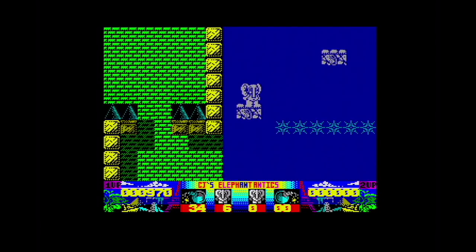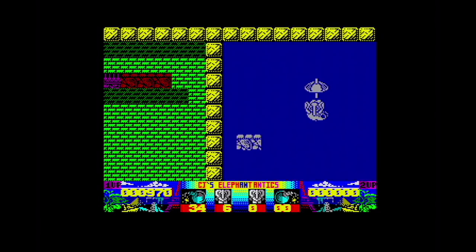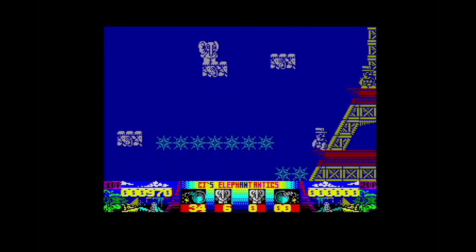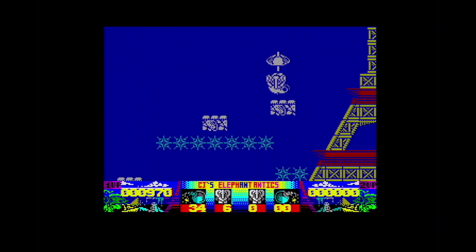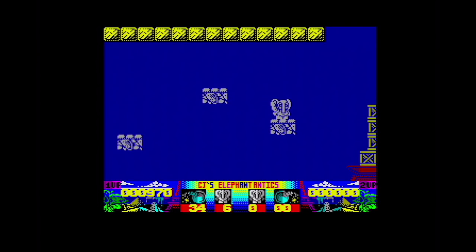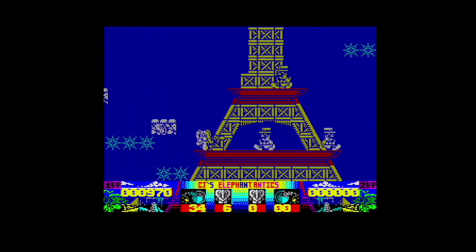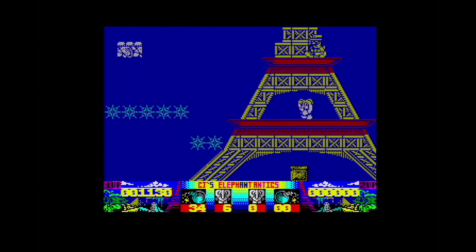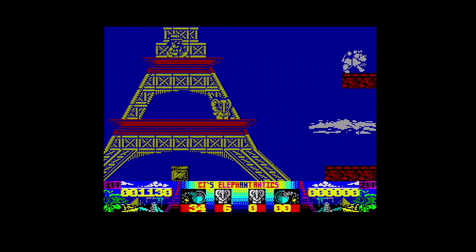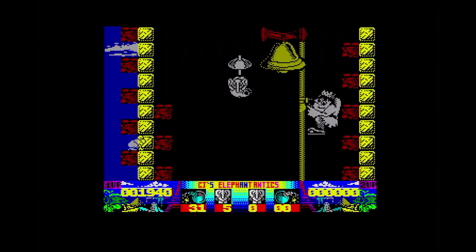As you'll have noticed, there is a considerable amount of colour clash in this game. It's okay when you're against this blue background with the white sprite. When you start getting against the other colours, CJ blends in, which can be a little bit difficult. I had this game on my Plus 3 and I played it on an RF connection on a normal TV back when I had this, and it was quite difficult to see where you were at some stage.